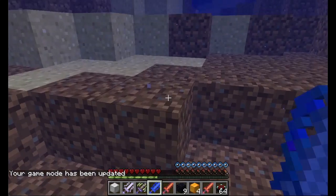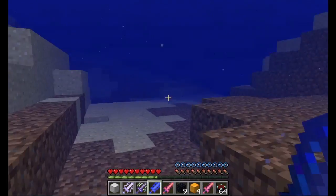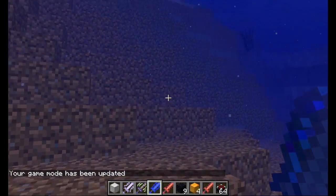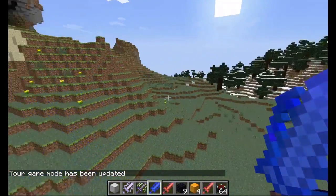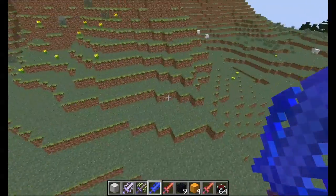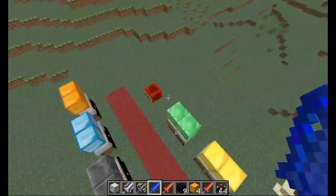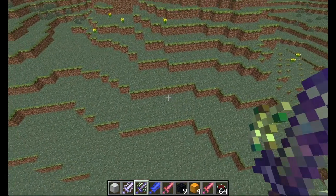The ocean sword gives you speed and night vision underwater as well as aqua infinity, so you can move almost as fast as on land and see underwater. It shoots a ray of water dealing two hearts of damage to enemies on land and six hearts to enemies in water. If they get hit they receive the weakness effect for five seconds, just like the water sword.